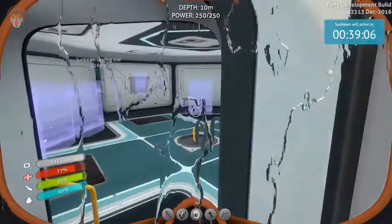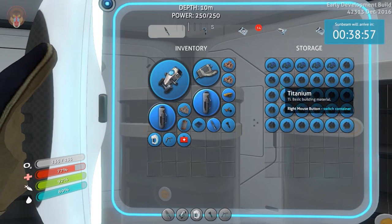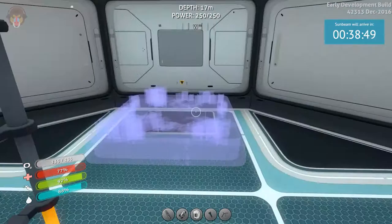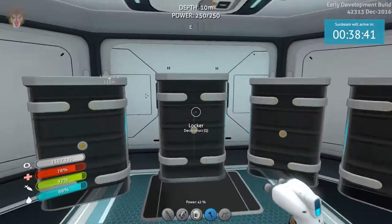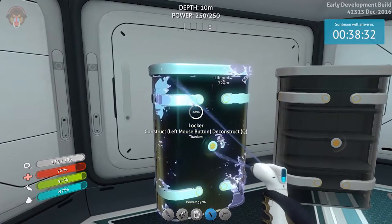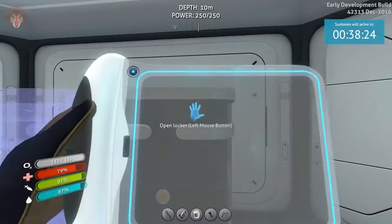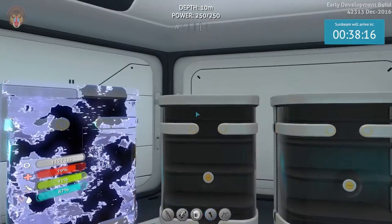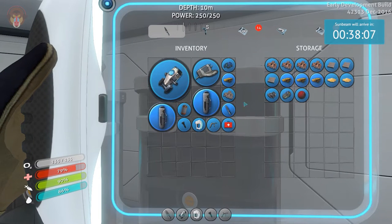I want to show you guys the amazingness — it's almost done, it's almost done. Here is a crap ton of titanium. Let's go ahead and grab all the glass, fill this up. First, I want to quickly get this guy going. There we go. Now let's go back up and finish. Fabricator — I want to get this going so we can be more in this base than in the life pod the whole time.